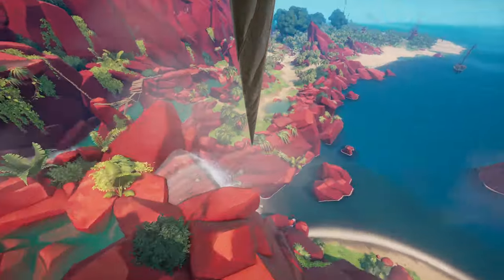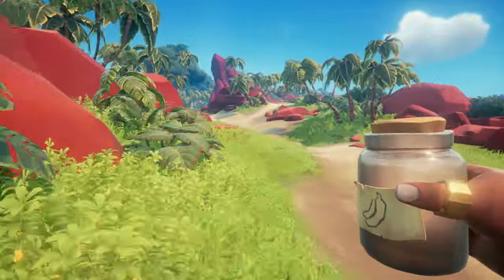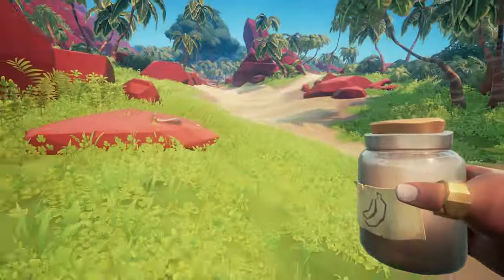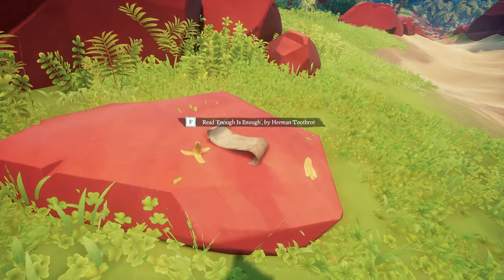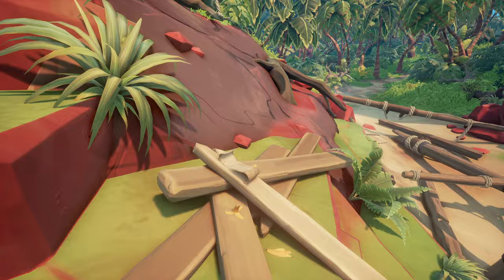Put the jar aside and use the pulley to open the shutter. Now pick up the jar and grease the antique cannon. Push the cannon, load the cannonball, and aim at the mask that holds the third and last idol. Use the zip line to go back down.